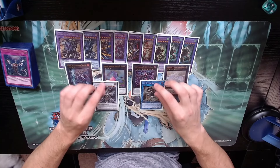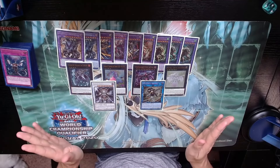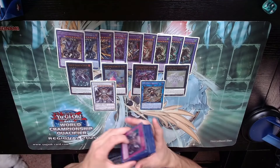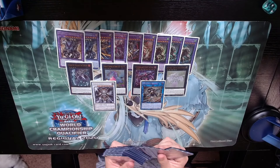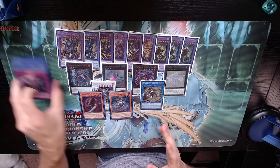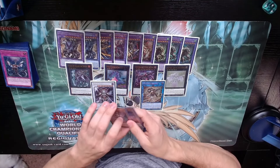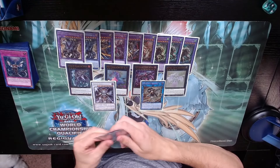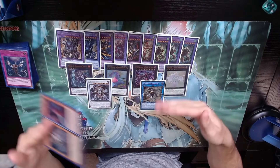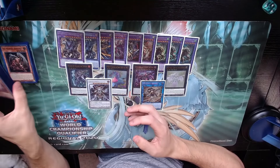For link monsters, I'm only playing Chaos Angel and S:P Little Knight. These two are just blanket, very, very good. Little Knight — banish a card, great interruption, very strong. Chaos Angel is particularly strong in this deck because you have Light with Sword Knight and Dark with Apprentice Illusion, so under D-Barrier you can go into Chaos Angel to help break boards. Some decks just cannot out this card depending on their forms of interruption, which is very important to know.